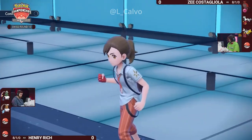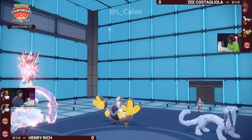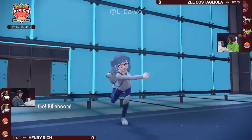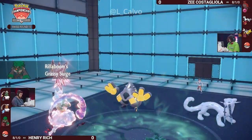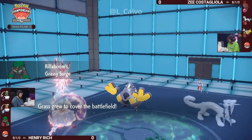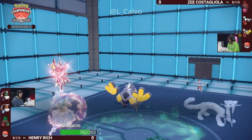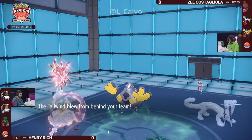The Bleakwind Storm there was a really big deal too, because if the Tailwinds are matched, the Chienpao should be outsped by that Tornadus. It looks like one more Bleakwind Storm will be able to knock it out. Here's the Landorus leaving the field, and Rillaboom now coming in to take its place. Still going to be susceptible to something like the Icicle Crash on the other side, but it's just a much less important piece when you take a look at what Z actually has on their team.